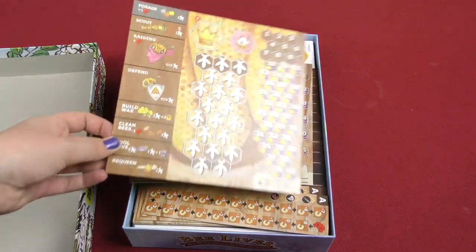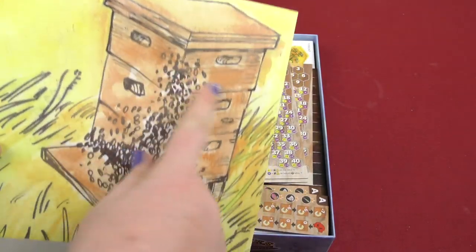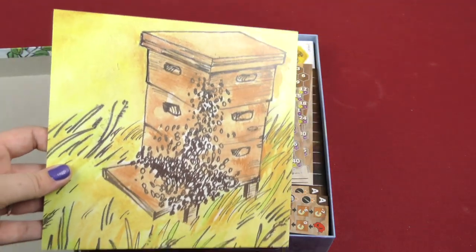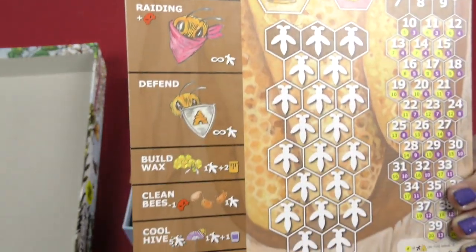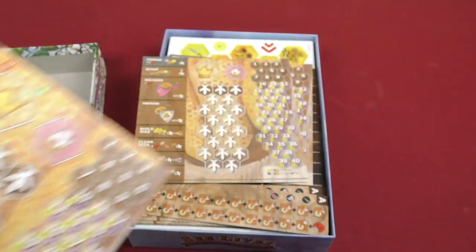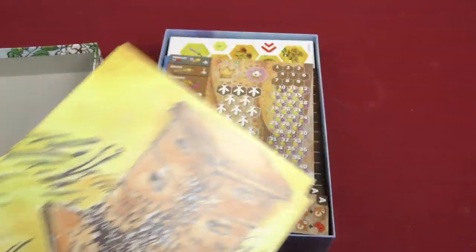And then here you got the player boards, with the different... I don't remember what these are called, but it's when you collect the honey — it's one of those beehive things. So there you go, you got the board, you have the different spots here, and then all the different places you can put bees. That's cool. Everyone has the player board, and all of them have the beehive thing.